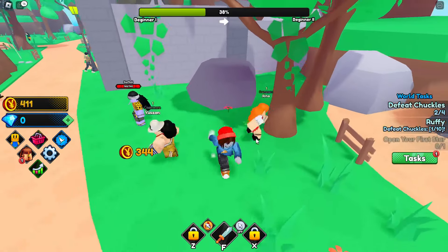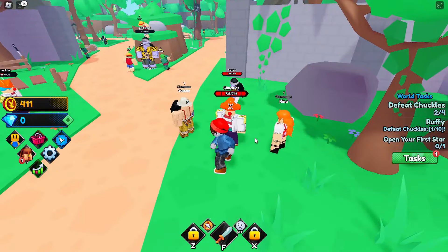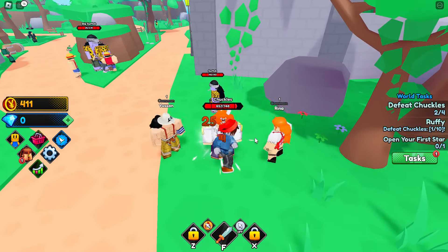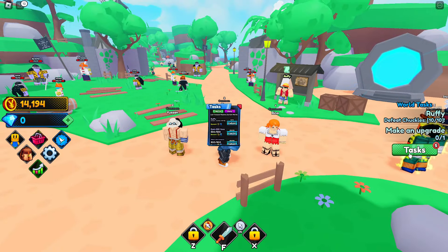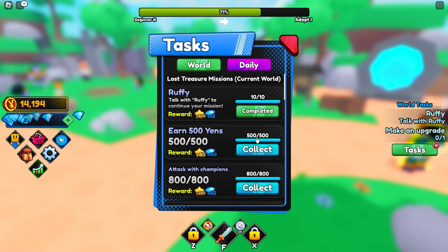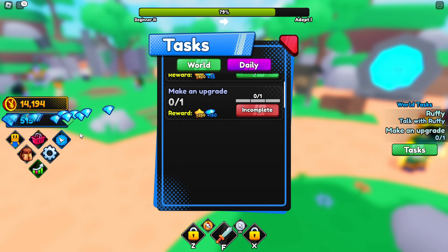Let's start taking out more Chuckles to complete the world task and the Ruffy quest. I'll cut back once we've completed the majority of quests and showcase what we managed to get. A few minutes later, we've completed a bunch of world tasks - let's quickly collect them all.